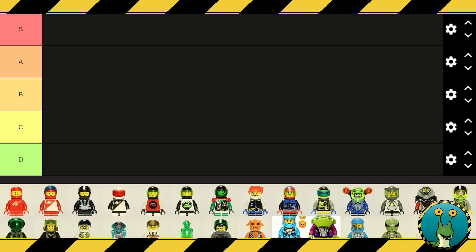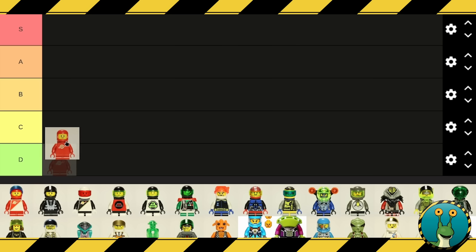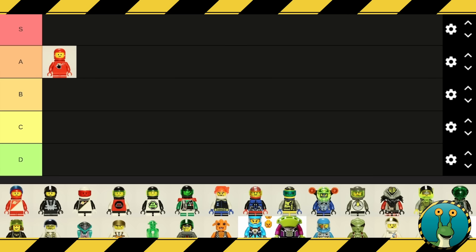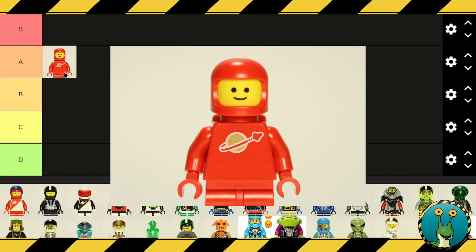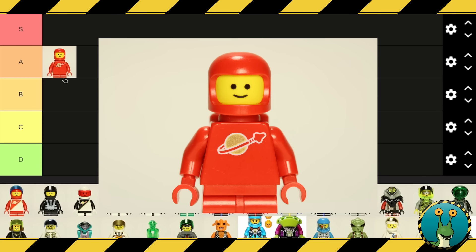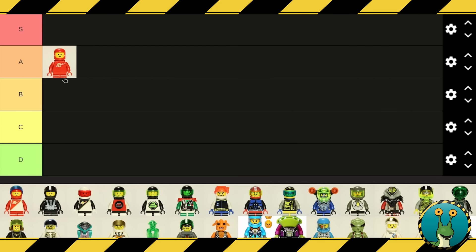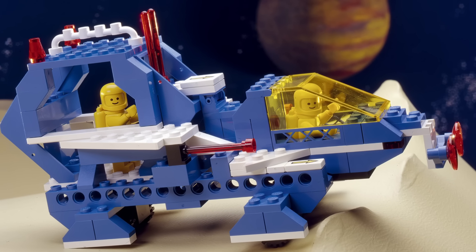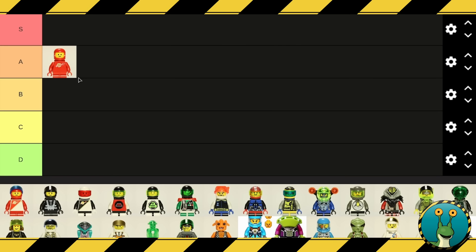It turns out I don't actually have all the minifigures needed for this, but we'll cross that bridge when we get there. These are organized in release order. So we're going to start right at the very beginning with the classic smiley minifigure from Classic Space, 1979 — or '78 in some regions. Where are we putting this guy? He's going all the way up into A tier. This will help benchmark everything going forward. I'm putting this minifigure in A tier because it's just such a minimalist, classic design, and it really covers all the bases.